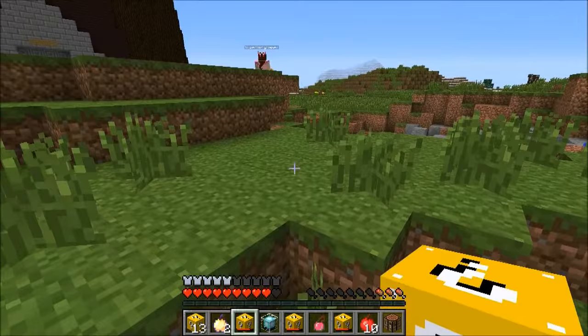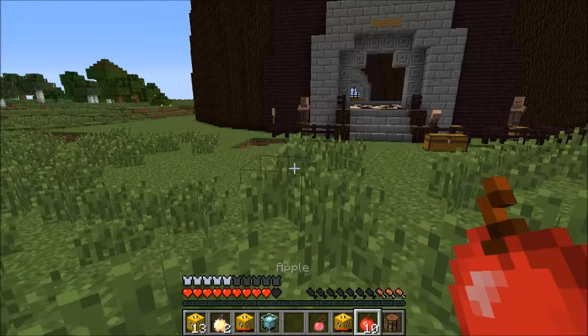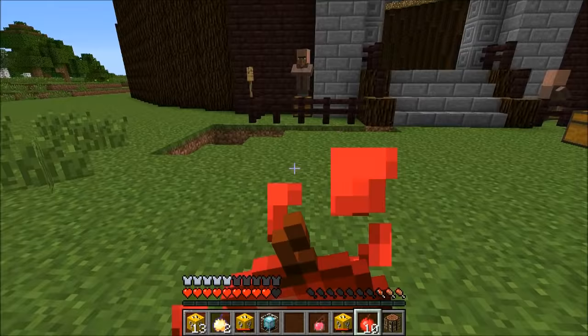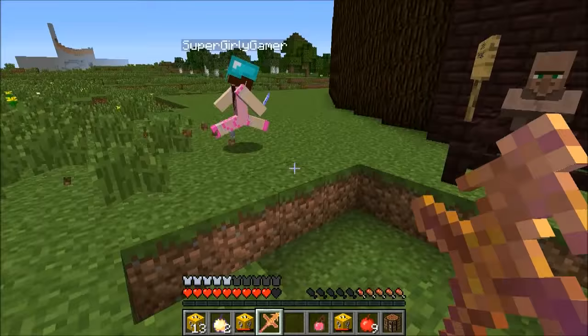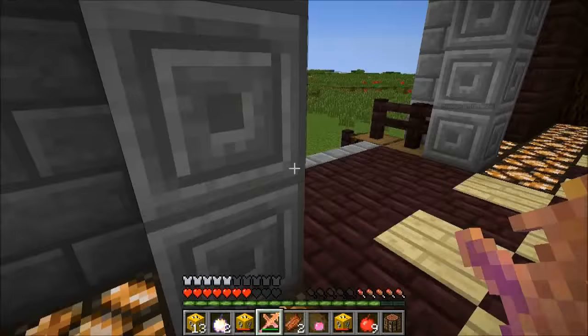Standing still to show off something cool — a beacon drops! Trading it in right away. Meanwhile the weapon deal is confirmed: 1,000 attack damage. Bob walks into the arena on his own. The thorns on his armor deal three hearts of damage on contact.